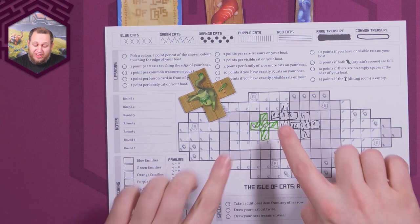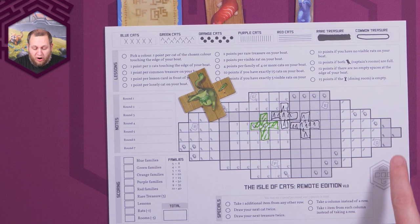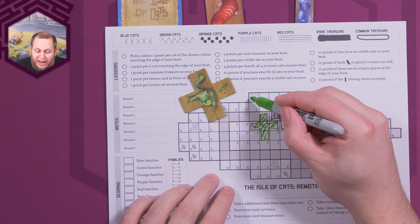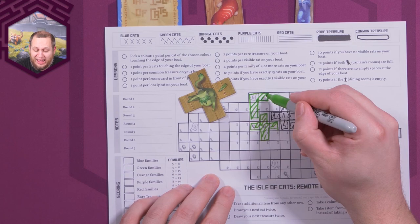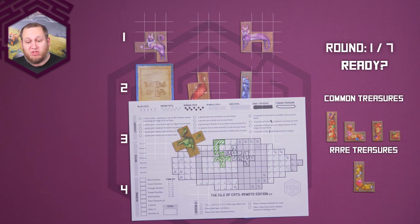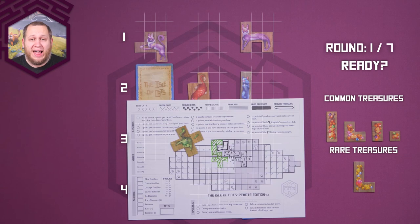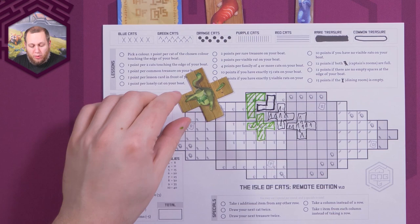Everything on your boat has to fit within the outer edge and pieces cannot overlap. You'll also notice five different treasure maps — G for green, B for blue, O for orange, P for purple, and R for red. If you draw a cat over a treasure map of the same color, you get to take one of the four common treasures and draw it onto your boat. You can take any of them, they're unlimited, and you can draw them any way you like, as long as they touch something on your boat. You can put any piece on any of these maps, but it has to be the matching color to get the bonus.